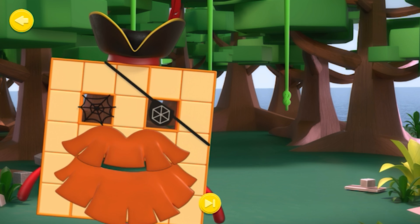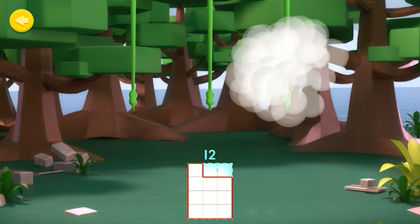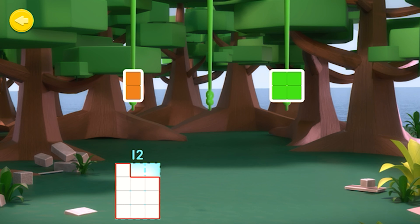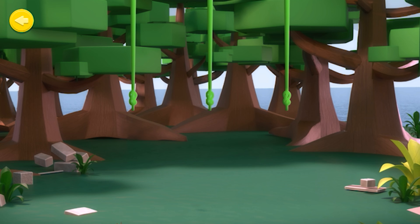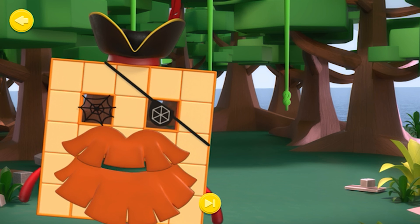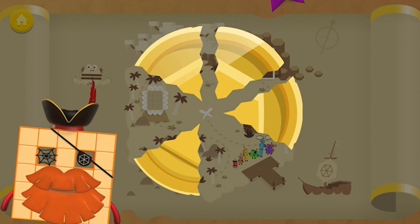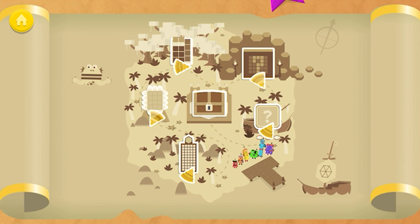Well done, me hearties — you've done it! Shipmate, that fits just right! That fits nicely! Well done, shipmates — I take my hat off to you. I knew you'd be a fine number explorer! Hexagon Island — you've won a piece of gold. Excellent Number Blocks training. You've unlocked a special reward — keep playing to collect more!